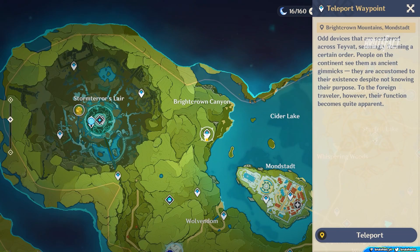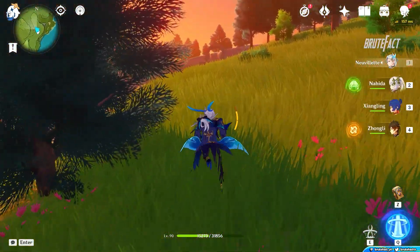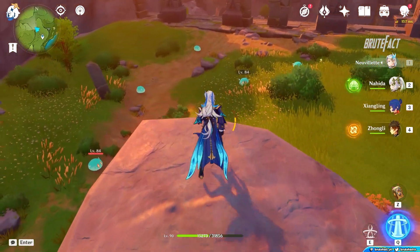Teleport to Brightcrown Canyon Waypoint. Turn left and head towards the Broken Bridge. Take the picture of all Anemo Slimes to complete the first day's photoshoot.